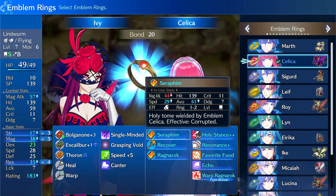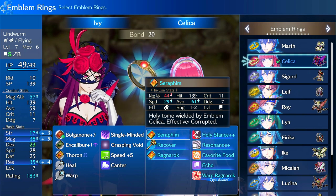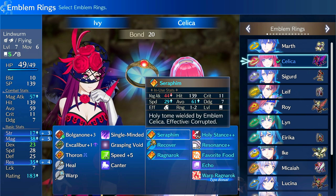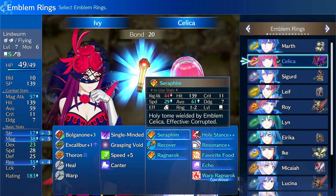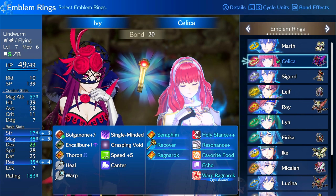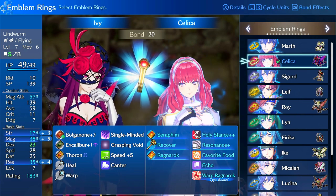This is especially helpful because most of the end game is Corrupted, and this is exactly when you get Celica back — so it's pretty useful. Celica's stat increases are in strength, magic, and res. Of those, really only the strength and magic are going to be relevant, as she's definitely an attacking emblem.